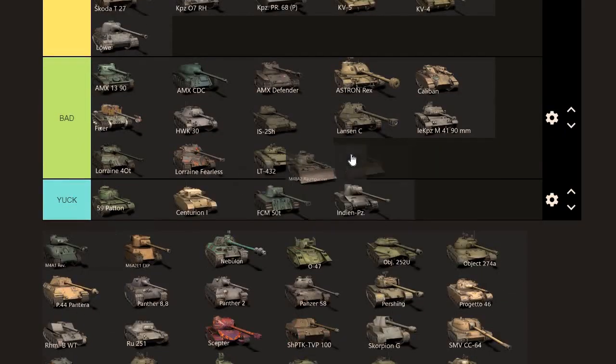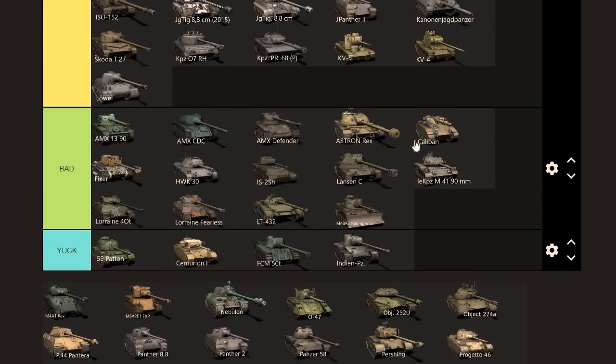The Rampanza — unfortunately goes right there, around the same level as the Lansen. How much would I pay? Around 5k. What's its value? Around 5k. It does look good and I think it's more for a collector, but it's not a tank you need to rush to have.